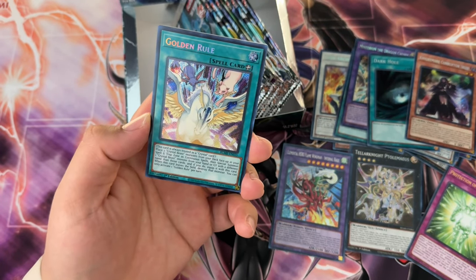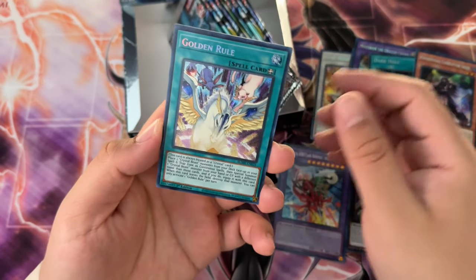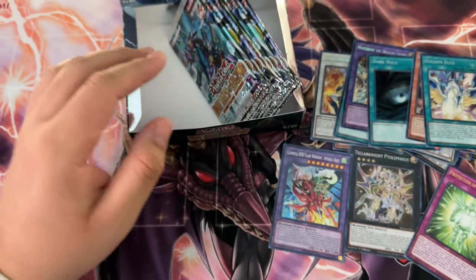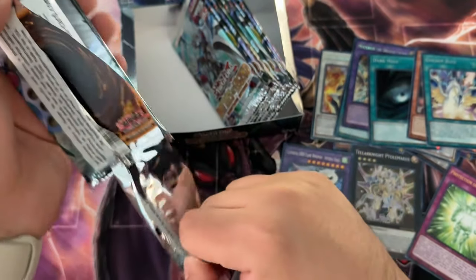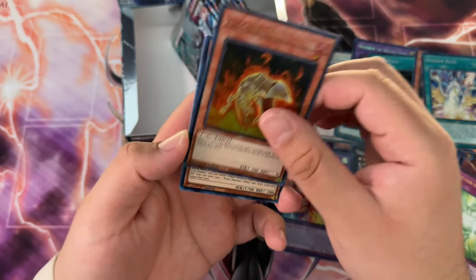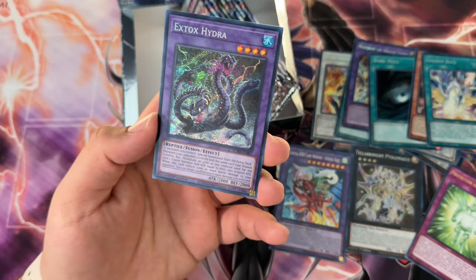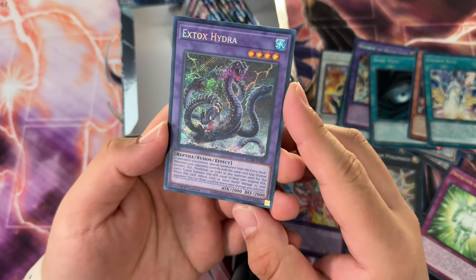If you're a Crystal Beast player and you haven't picked up Punk Golden Rule, maybe now is the time, because the market supply is disappearing. Volcanic Shell, Rose Shaman, X-Tox Hydra — that's the cover card. Foe Show — this is like one of my favorite newer cards as well, it just kind of sucks because of the way they balanced it. It made it a terrible card.